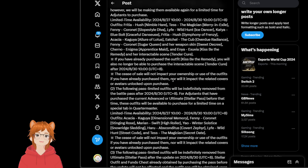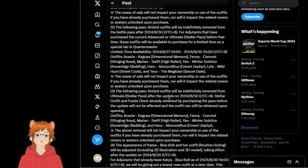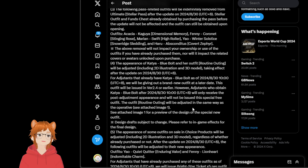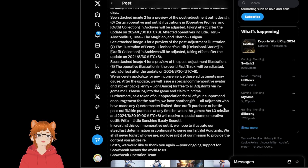The cessation of sale will not impact your ownership or ability to use the outfits if you already purchased them, nor will it impact the related covers or avatars unlocked upon purchase. For adjutants that have purchased the current Advanced Ultimate Parts on a special tab — the following limited outfits will be indefinitely removed from the Stellar Pass after the update. So if I wanted these outfits, I'm going to have to spend before the end of the month.